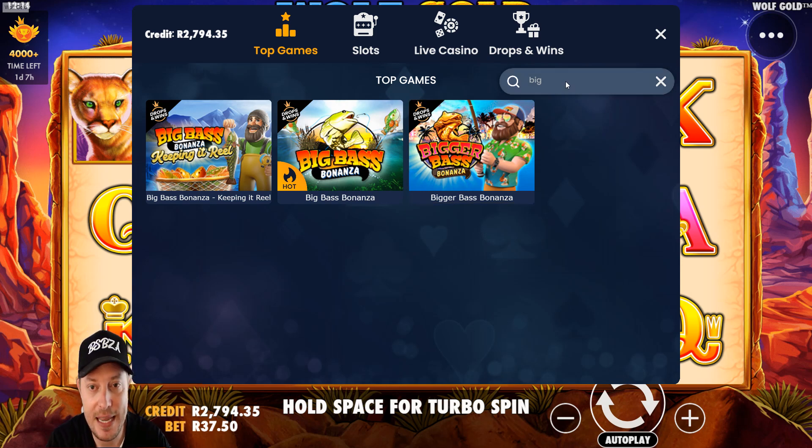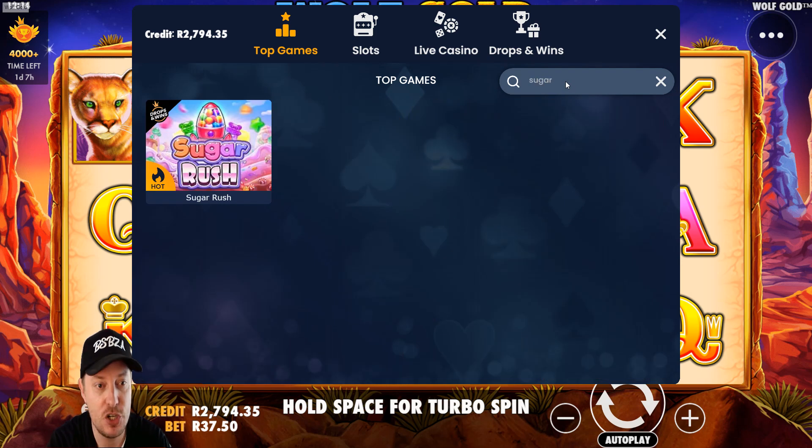It's the same for games like Sugar Rush. Let me type that in and — look at that — there is Sugar Rush. I don't know why these games aren't accessible from the normal main menu. I guess they just haven't added them there, but a lot of them are in the Pragmatic Play Lobby.